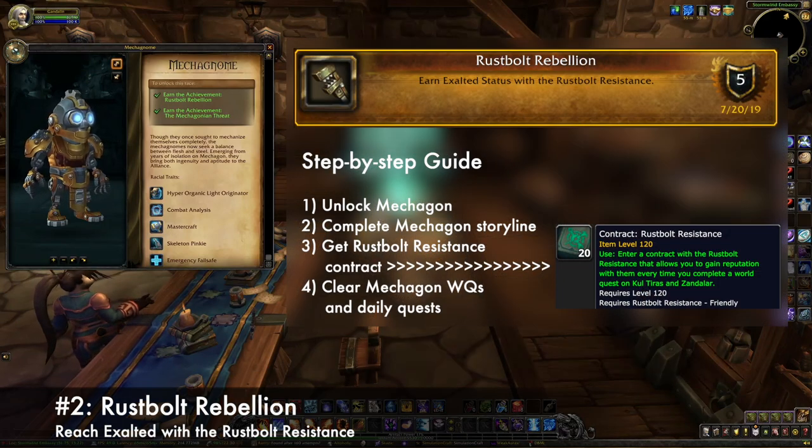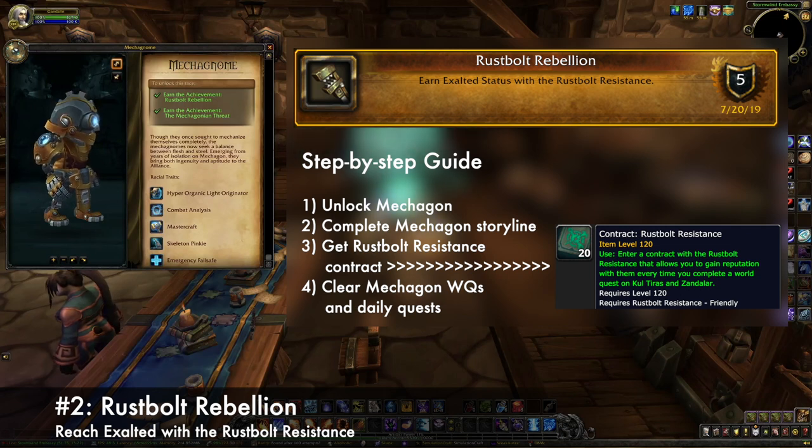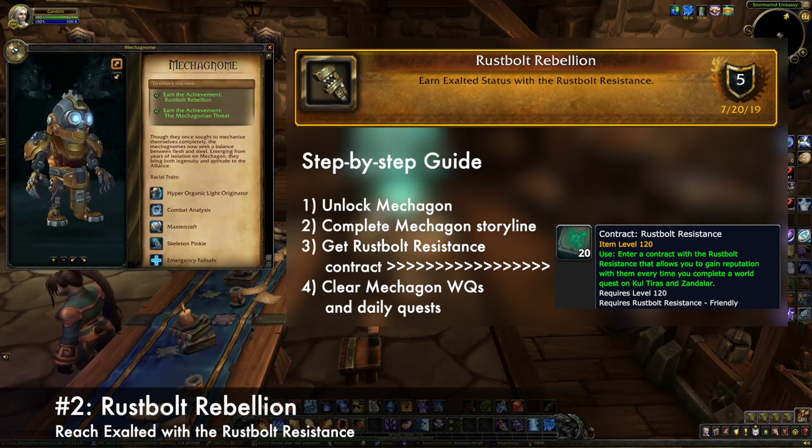The second criteria is to reach Exalted with the Rustbolt Resistance, which could take several weeks. Your first step should be to get a Rustbolt Resistance contract. They can be crafted with inscription or purchased from the Auction House, and give you bonus rep when completing any BFA world quests. From there, you should visit Mechagon every day to complete the two world quests and the set of random daily quests that are available.